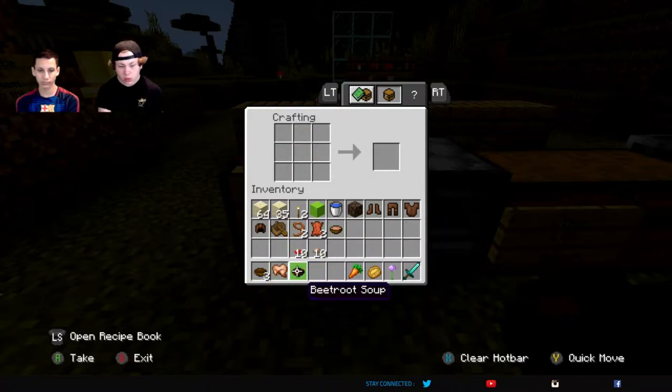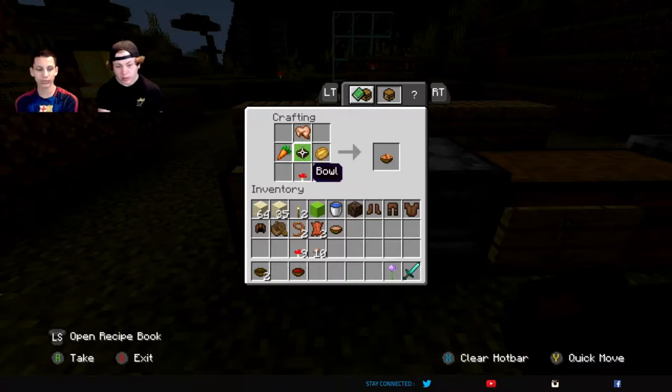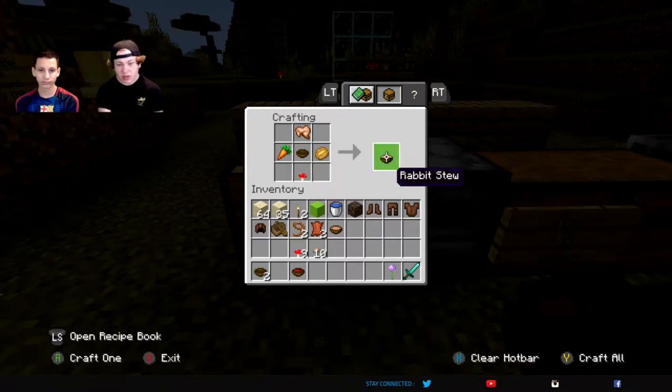If you want to make rabbit stew, you need a mushroom, a carrot, a cooked rabbit, a baked potato, and a bowl — in this specific formation. But yeah, so there's rabbit stew.